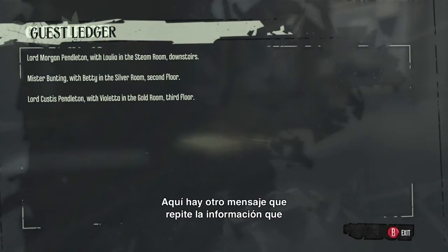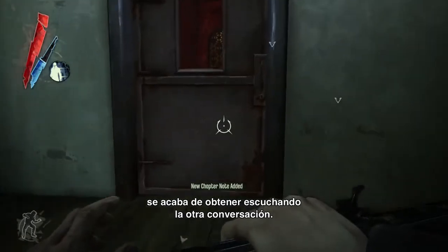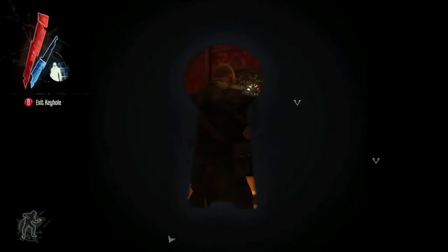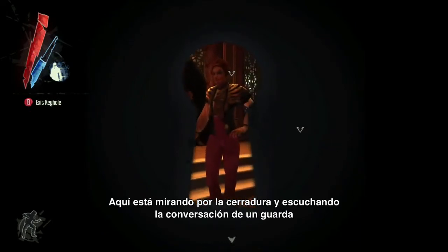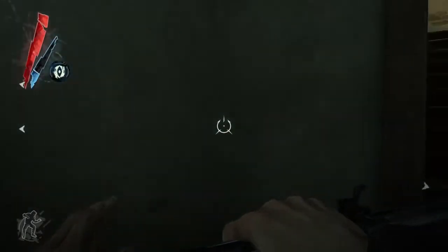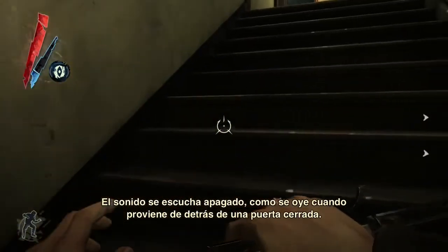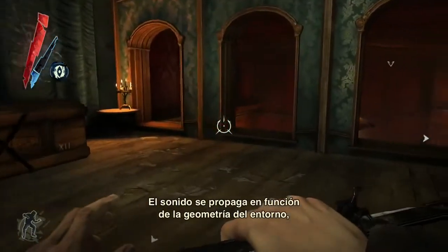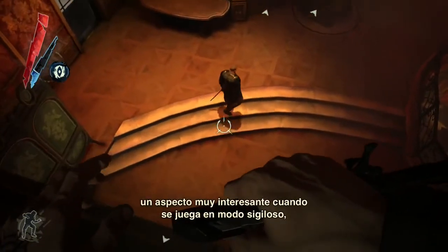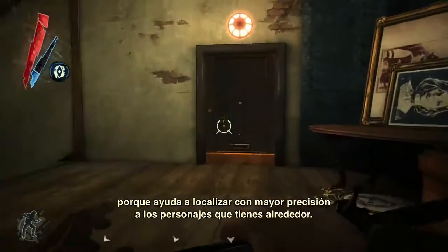Here's another note in the world that also duplicates the information the player gained by eavesdropping earlier, so he now knows where each of the two Lords Pendleton are. Here the player is peeking through a keyhole and eavesdropping on a guard and the Madame of the Golden Cat. The sound is muffled behind closed doors, and sound actually propagates based on the geometry, which is really useful for stealth gameplay because it helps you locate where the NPCs are around you.